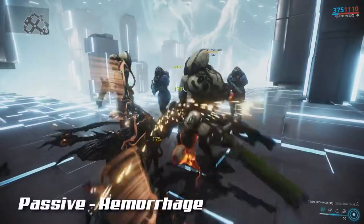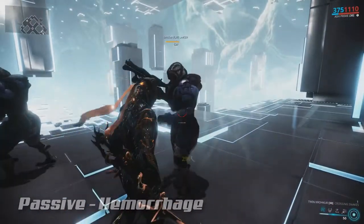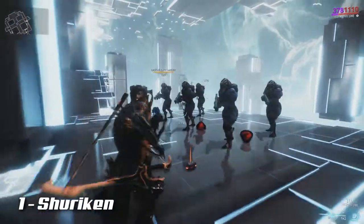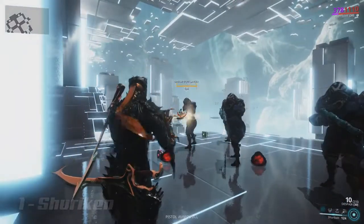Ash's passive is Hemorrhage. All bleed effects inflicted by Ash on his enemies deal more damage and last longer. His first ability is called Shuriken. Ash throws a few Shuriken which deal damage to enemies and inflict a bleed effect on them, dealing damage over time.